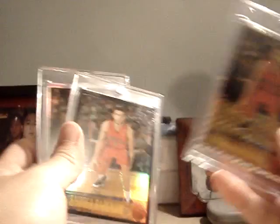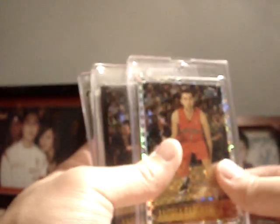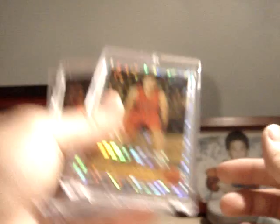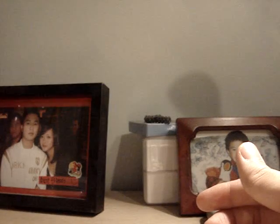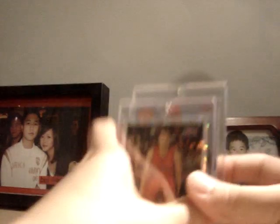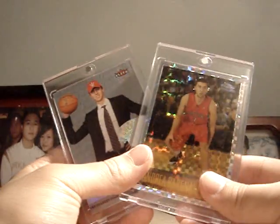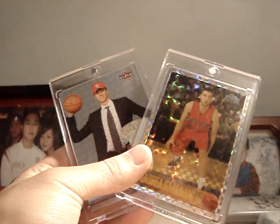The gold refractor is actually on eBay so I'm definitely going to be bidding on that. The gold refractor is numbered 25, and if I can get that, this is basically my first mini set completed of Barjani. Two awesome cards for an awesome mail day — hope you enjoyed watching this video. Thanks guys!